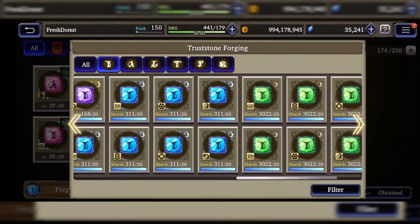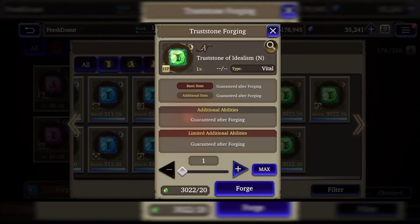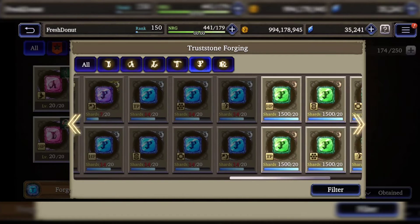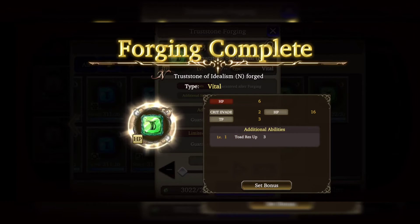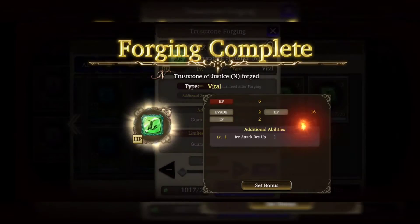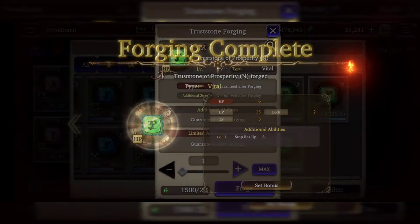You need to know that if you create three of any one type — for example, if I create one HP stone, another HP stone, and a third HP stone — all three together will stack and give you a set passive skill. I'm going to demonstrate that now. I'll craft one HP on this slot, another HP on the next, and one more. Forging is complete — I've created three of the same defensive type.